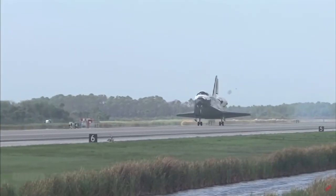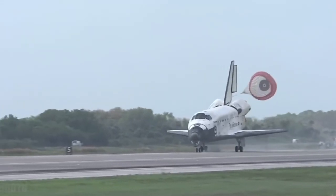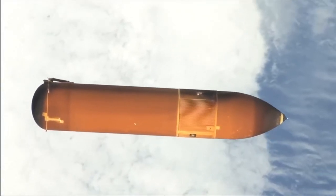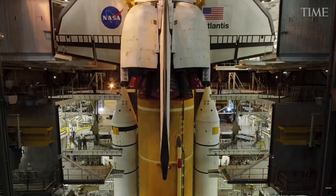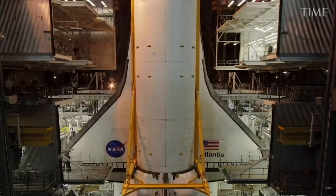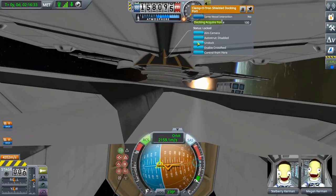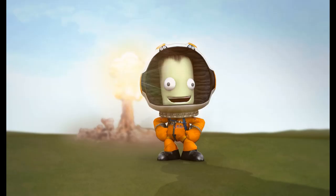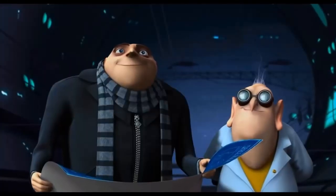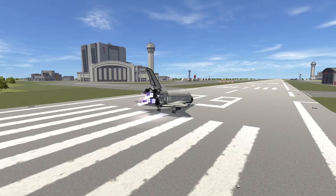The Space Shuttle promised to be a reusable craft, which I guess it technically was. However, considering the fact they left the orange fuel tank to burn up in the atmosphere, I think we can make the shuttle even more reusable. The best way to prove it is with a 10 year old game that for some reason still has bugs — yeah I'm talking about Kerbal Space Program — and the past week I have been doing plastic surgery to turn this into an SSTO.